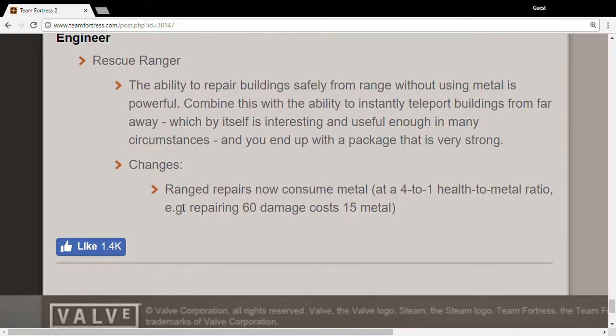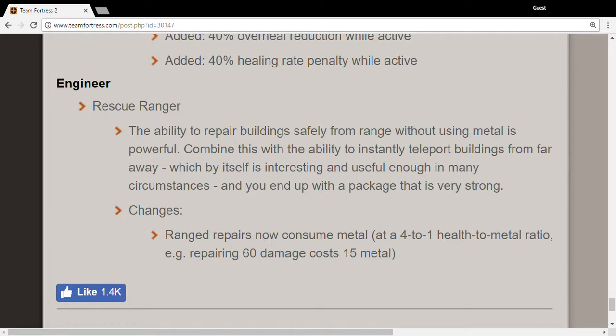Rescue Ranger — I hate this one — it now consumes metal. Why? The Rescue Ranger right now is a way to heal up your sentry without refilling ammo, so you can focus more on health and then recharge. Repairing 60 damage costs 15 metal. So for a full charge that's roughly 3.6 shots, or 4 shots, times 15 metal — that's about 54 to 60 metal used up.